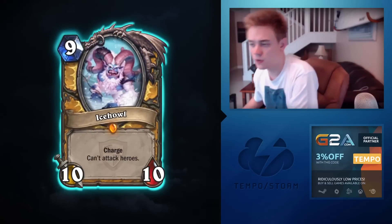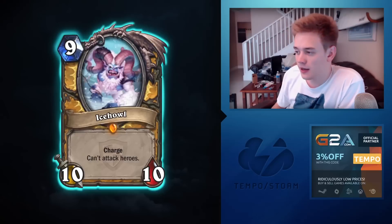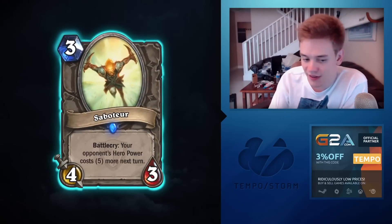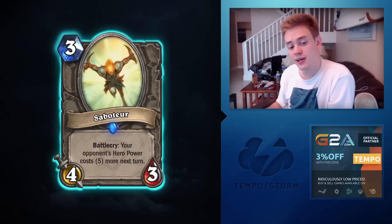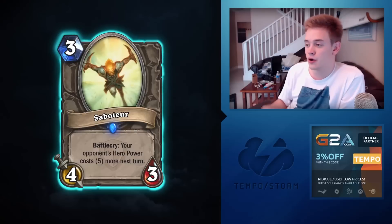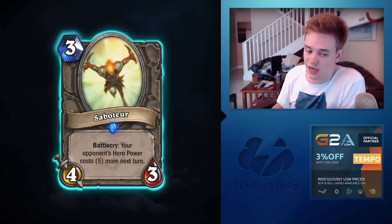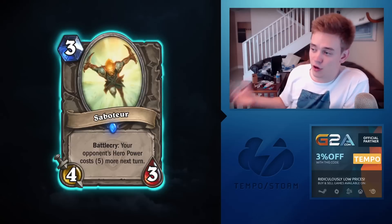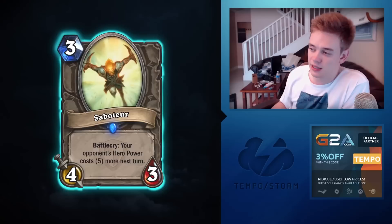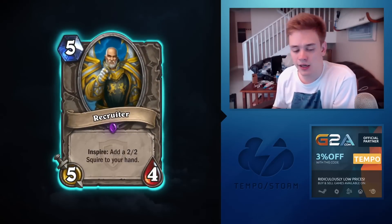Ice Howl has Charge but can't attack heroes — it might see play in Druid but most likely won't see play anywhere. Too slow and clunky, and you'll lose most of its health the first turn it's out. Saboteur: three-mana 4/3, your opponent's hero power costs five more next turn. If it said the next hero power costs five more permanently I'd think this would be played in every deck, but all you're doing is making your opponent skip their hero power for one turn — not a great exchange with an underpowered three-mana card.